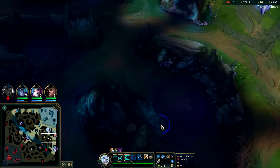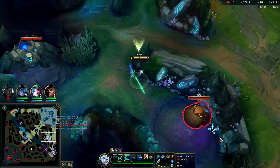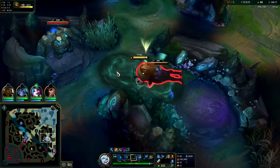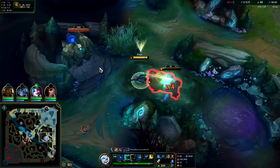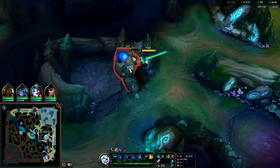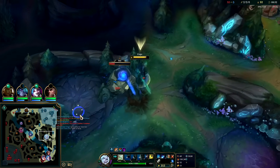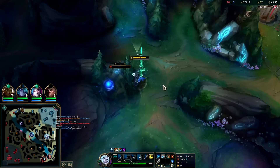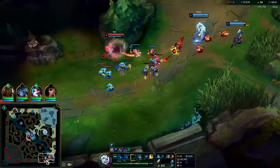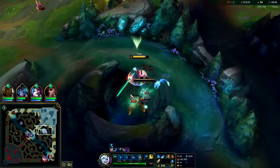At least we got two kills, better than nothing. We needed a little bit of Swain CC to connect - that would be so much easier. Echo's getting fed a bunch of Dark Seal stacks. Thinking about whether bot lane is gankable or not - doesn't look very gankable with how they're playing.